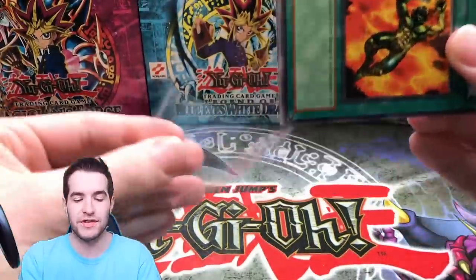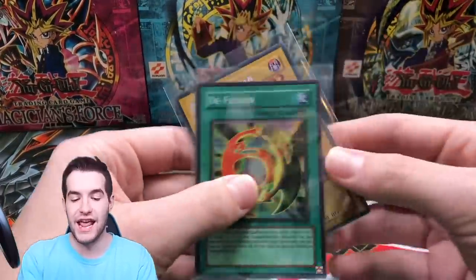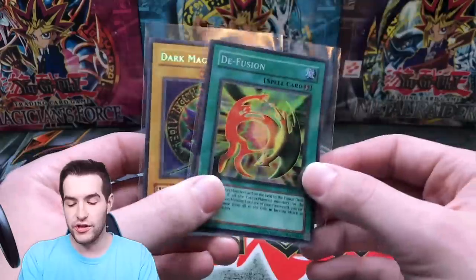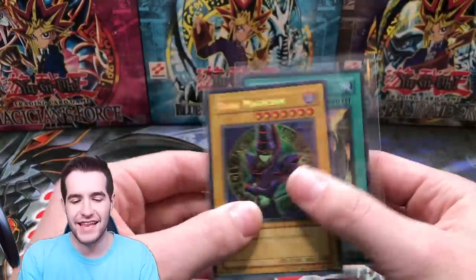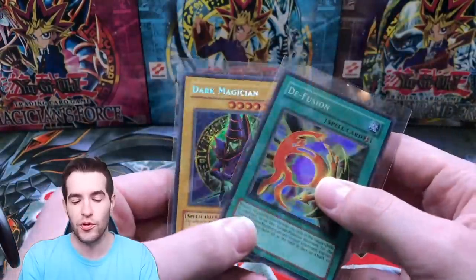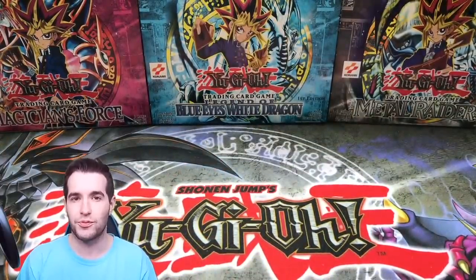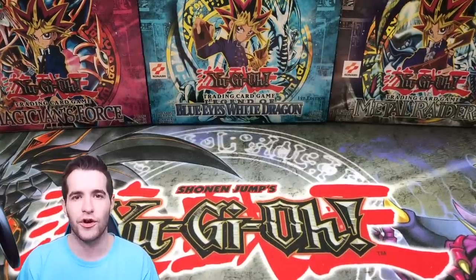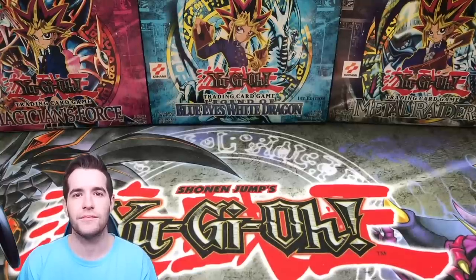Fortunately it was not zero — we at least got one foil. We were super hot with these tins so it kind of makes sense. We did get a pretty nice promo and a super rare. Overall a decent tin — definitely not a great tin, the last two were probably better, but probably the best condition promo yet, which is definitely a plus. Hope you guys enjoyed this Dark Magician 2003 tin opening. Go ahead and thank Anthony in the comments — a legend for letting us open this. See you guys later, peace!